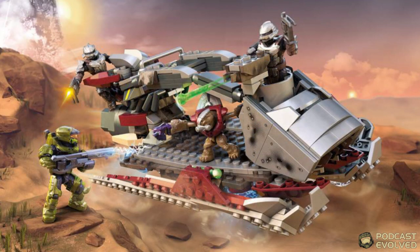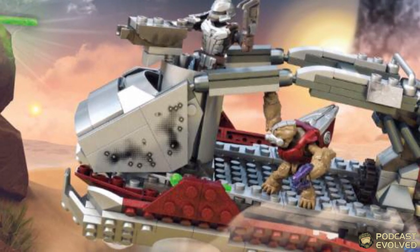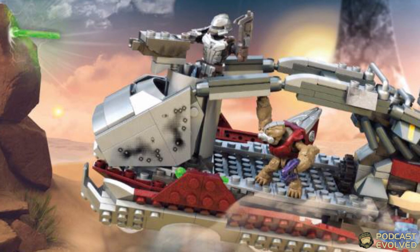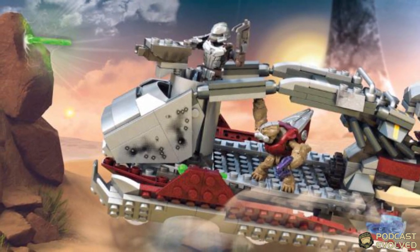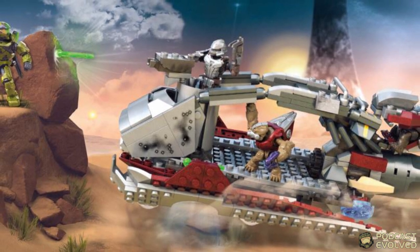Arguably the most exciting set is Skiff Intercept. This comes with the Spartan Mark 7, two silver Brute Warriors, and a Grunt Conscript, but the coolest thing is the Skiff itself. It's quite similar to a Prowler in terms of design language — the curved front especially looks very similar. It has a 360-degree turret, a cockpit on the back, and a transport bay in the middle. Mega's description states this vehicle will not be pilotable in Halo Infinite, so presumably it serves a dropship function for the Banished. This looks like a truly unique new dropship, something we haven't seen in Halo before.